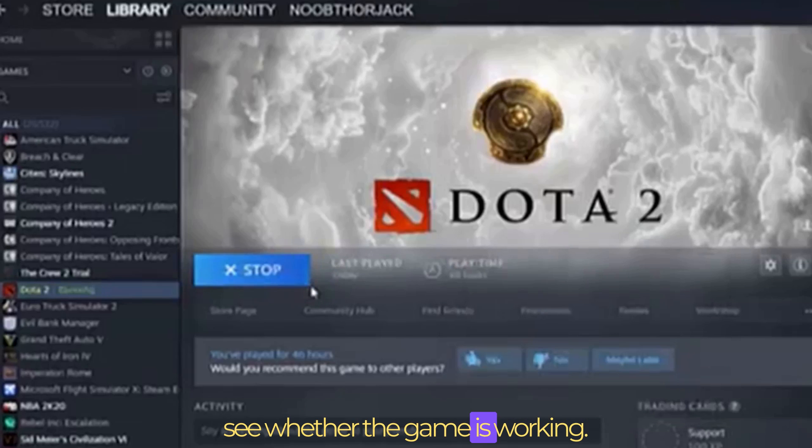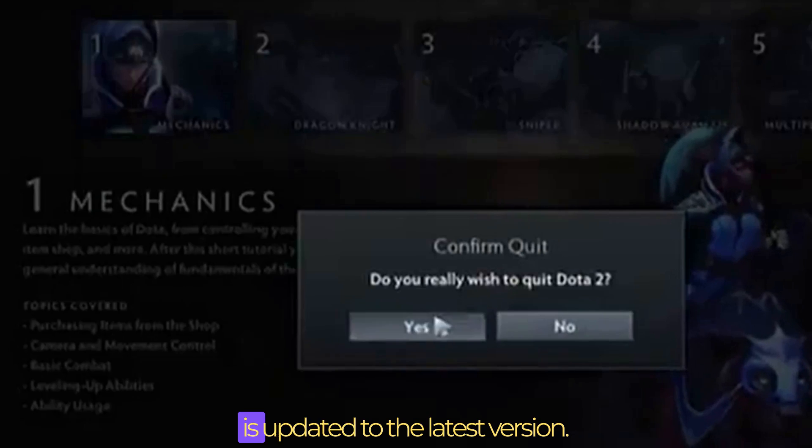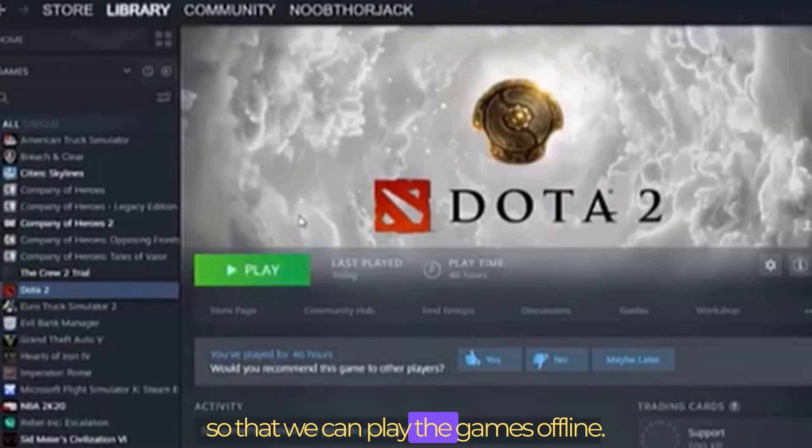So we can click here and see whether the game is working. And there we go — the game is working. So we do know that the game is updated to the latest version. Now we're going to change the settings so that we can play the games offline.